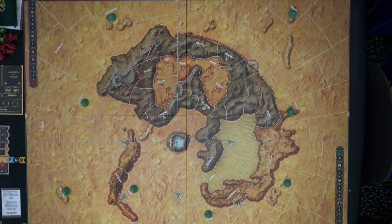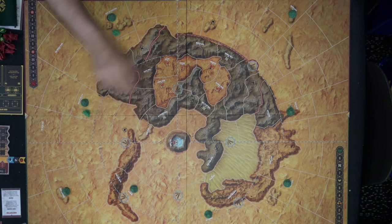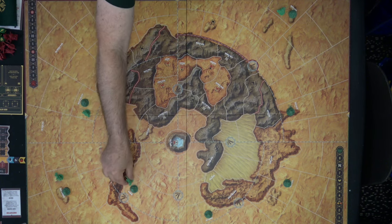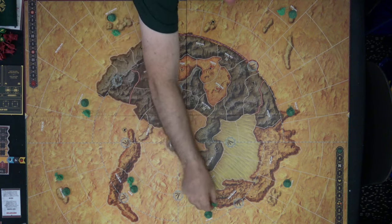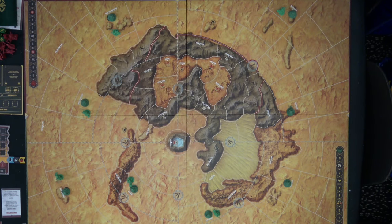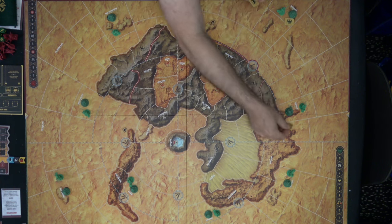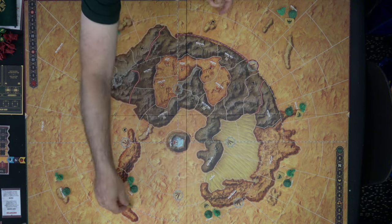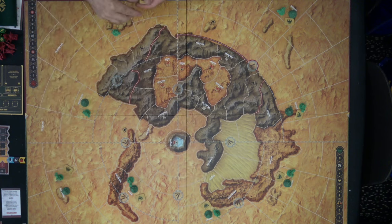In each of those same locations, place a NAIB leader, which is a basic leader for the Atreides. Note that all leaders are a lighter shade of green than the regular units. Then also randomly place one starting deployment token in each of those same areas. The Atreides player can look at these at any time, so they may want to do that as they're putting them out — just make sure they nominate which area they're going into first.